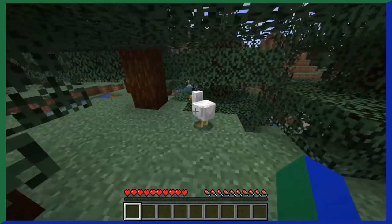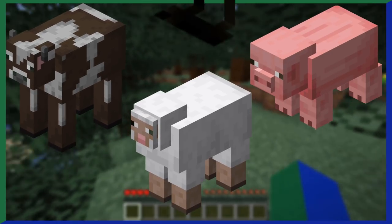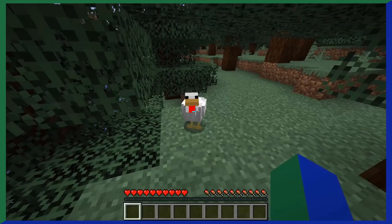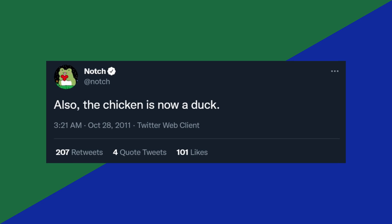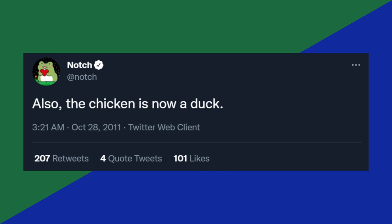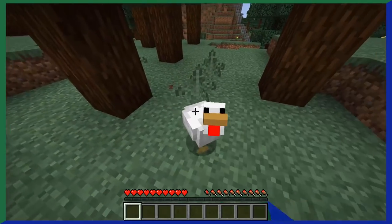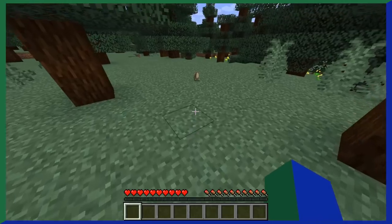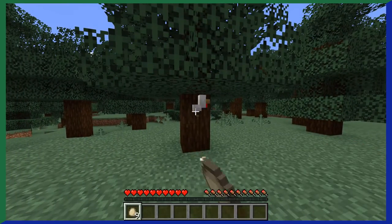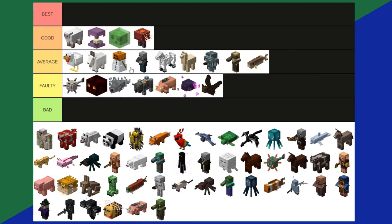Chickens — the mob everyone always forgets. You have cows, sheep, pigs, and for some reason I always forget chickens exist. Fun fact: in late 2011, Notch tweeted he was renaming chickens to ducks, and after 5 days and a lot of complaints, Jeb confirmed it was a joke. Chickens drop raw chicken, one of the few food items that gives you the hunger effect when eaten. Chickens also lay eggs, which have a chance to hatch baby chickens if you throw them at something. Overall, chickens are pretty cool. Average tier.